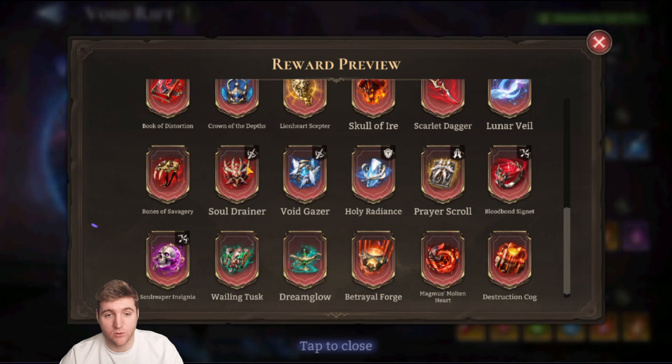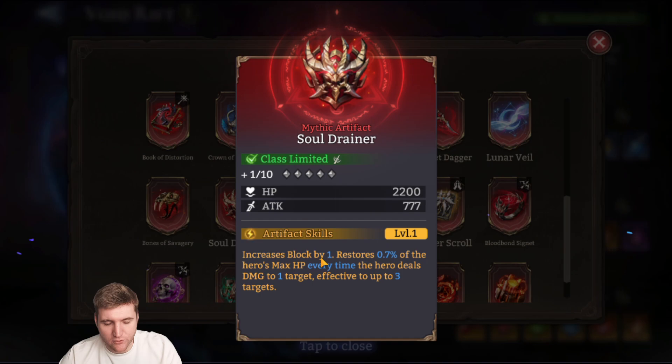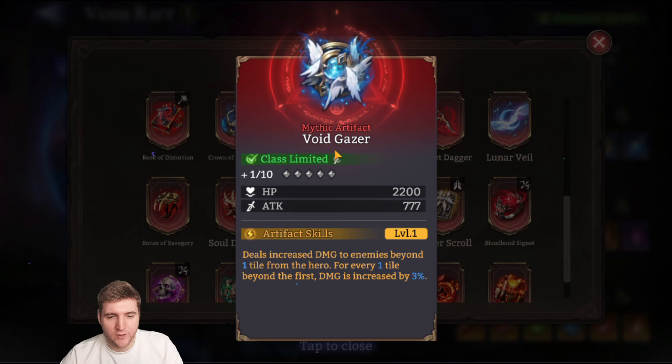Soul Drainer is a new class-limited artifact for fighters — not exclusive to a particular hero. It increases their block by 1, and restores 0.7% of the hero's max HP every time they deal damage, effective up to three targets. This is the item you want on your Abomination — it grants him the block of a defender, and when his ultimate is up he has permanent AOE hitting in two tiles, so he can be blocking three enemies and healing himself for 0.7% of his massive max HP per enemy hit. Soul Drainer looks really good, especially in arena teams using fighters as defenders.